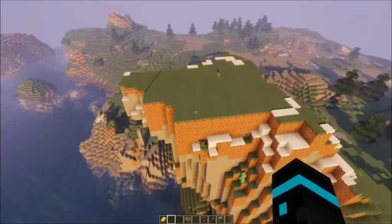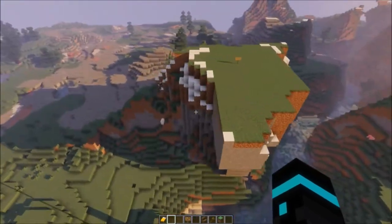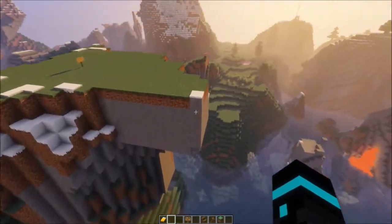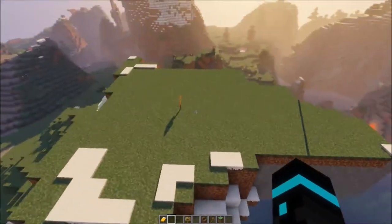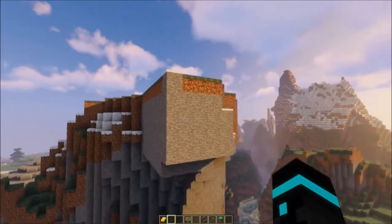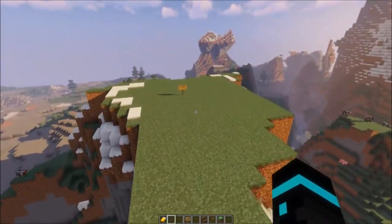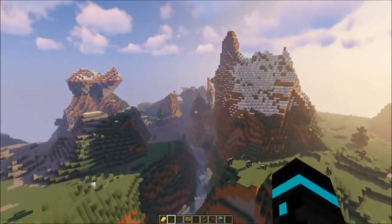I'm gonna fly around a little bit just to kind of show you. I did a tiny bit of terraforming, not a whole lot. There's one stone on the corner we'll take care of that, but this is kind of gonna be my little area. This all was natural actually — there were a couple more layers up here. I really like this area, I love the mountains and that's where I want to build.